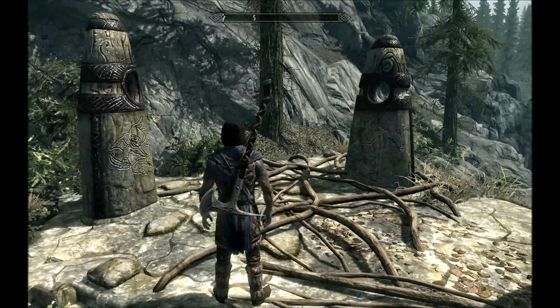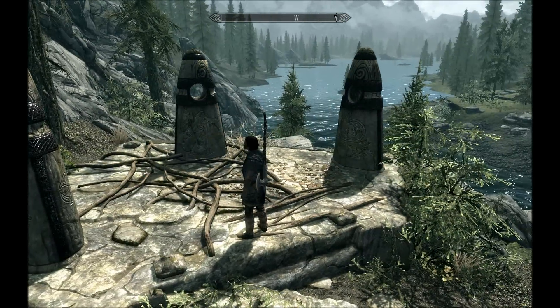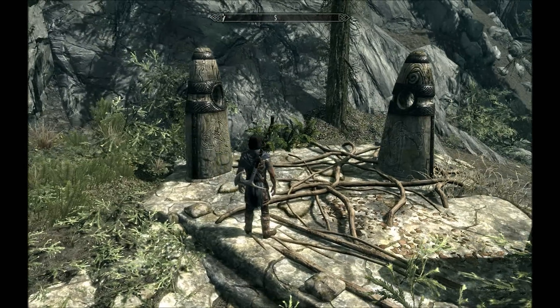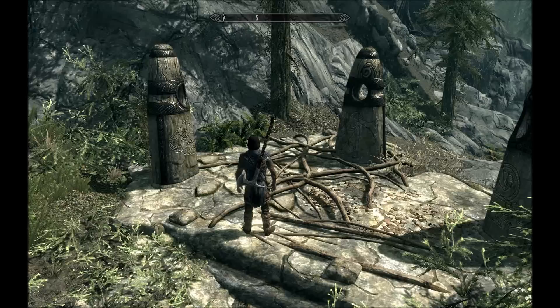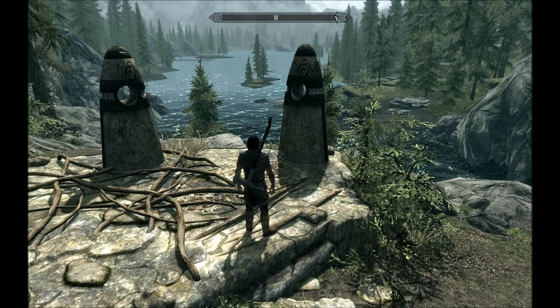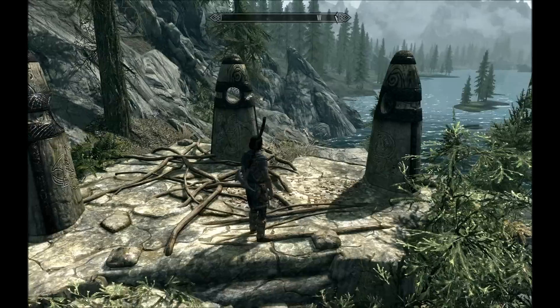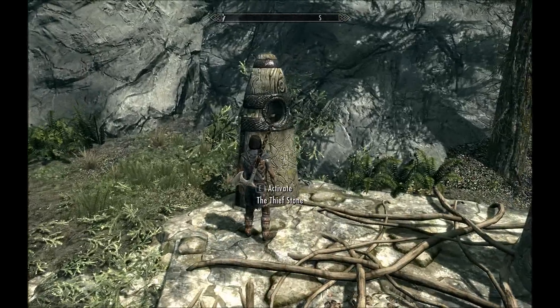I've decided that a good way to do this would be to go with a mix of all three. And of course I'll select the Thief Stone, because Thief won. The skills I'll focus on from Thief will probably be lockpicking, pickpocketing, and maybe a bit of sneaking as well, and light armor. Then from Warrior, I want to have a dagger in one hand and a shield in the other, and also be able to switch out to healing, which would be from the Mage. So that's the plan. Let's go ahead and activate the Thief Stone.